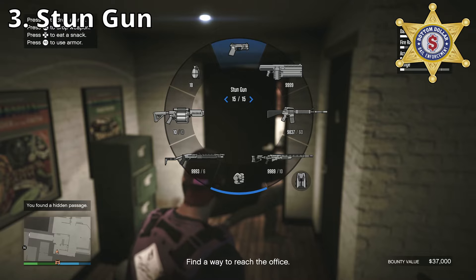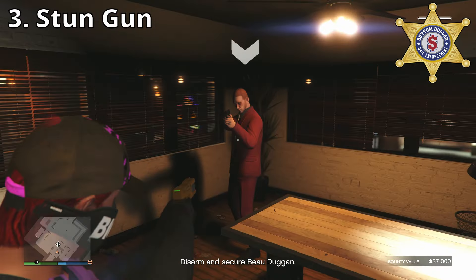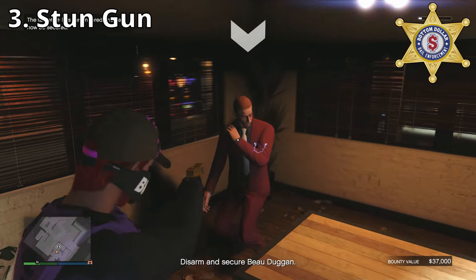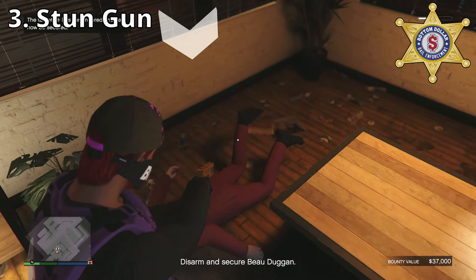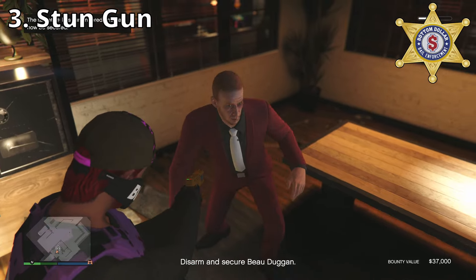There is another way you can do this. If you own a stun gun, that will work too. It should only take one shot to the Bail Bond Target and then they should surrender right away. I would say this is the easiest way to make the Bail Bond Target surrender.